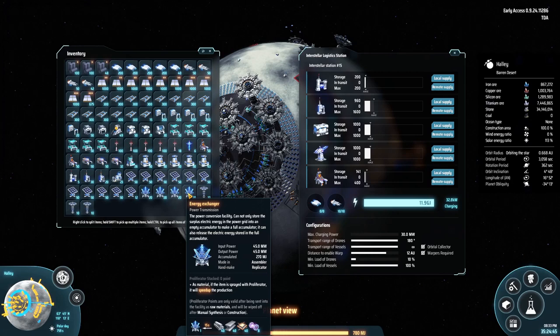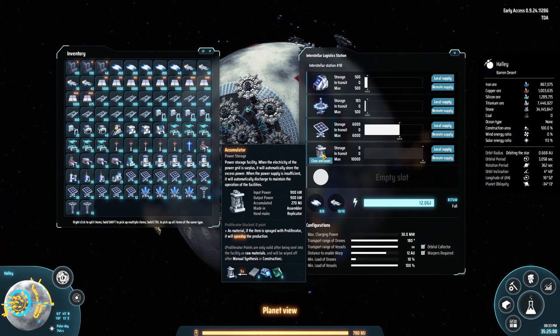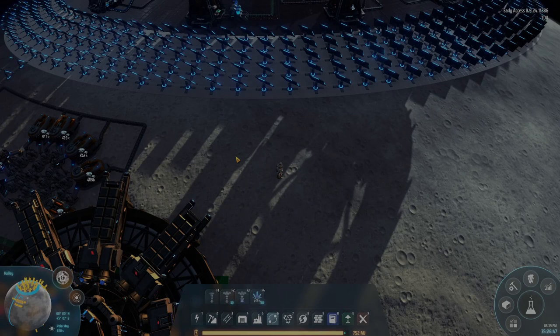We will also be making use of the energy exchangers we are currently producing, because we've made all the required materials for that and they are being transported to our mall. But there is one item we are lacking — the accumulator. We are currently not making accumulators. We have iron and super magnetic rings, but we don't have the crystal silicon. So let's find a place where we can make that.